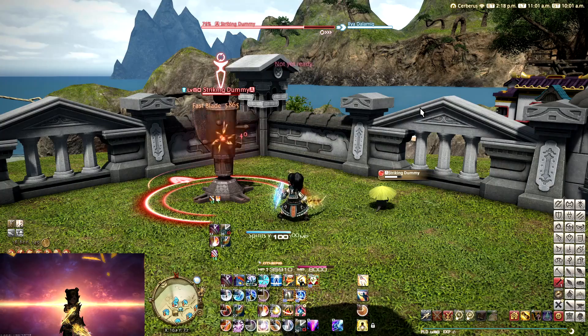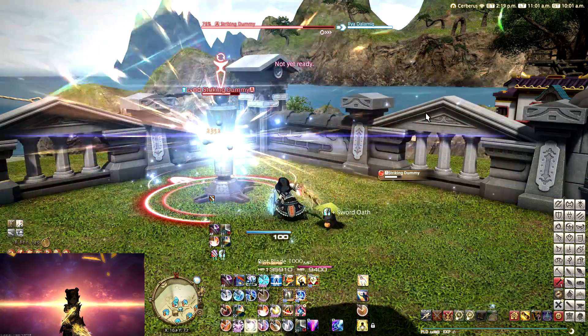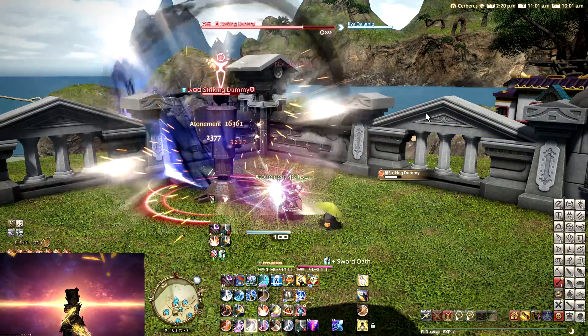So that makes it so that Paladin, in certain situations, can completely disengage from a boss but still keep uptime if it manages to line up with your Requiescat window, which is incredibly cool.